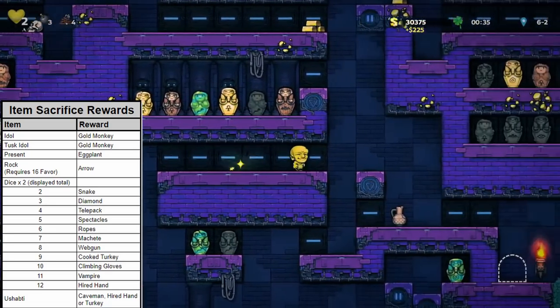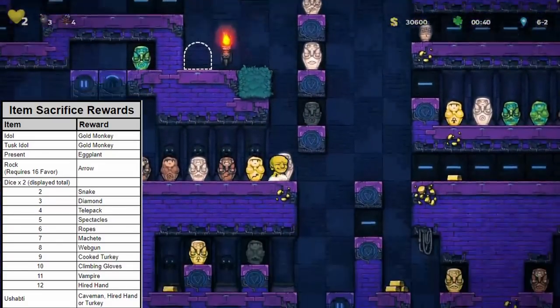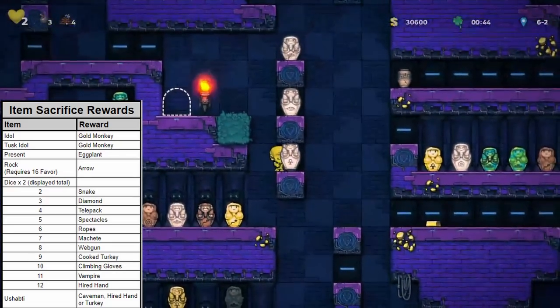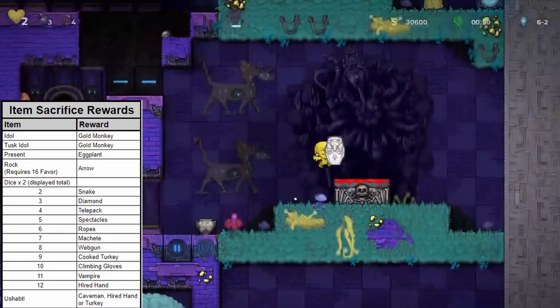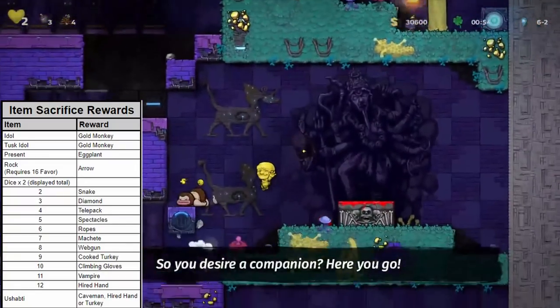Lastly, the Ushabti is the final item that can be sacrificed to Kali. The Ushabti is a special totem-like item that can only be found in a background cave on floor 6-2 in the Neo-Babylon zone. Sacrificing the Ushabti on the altar will reward the player randomly with either a caveman, a helping hand NPC, or a turkey.